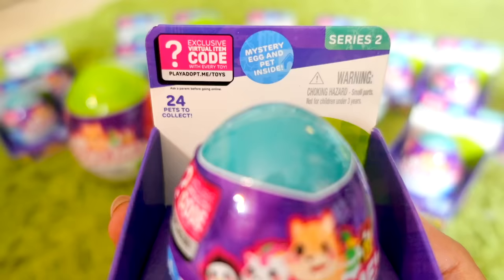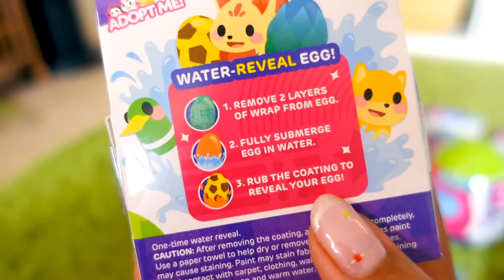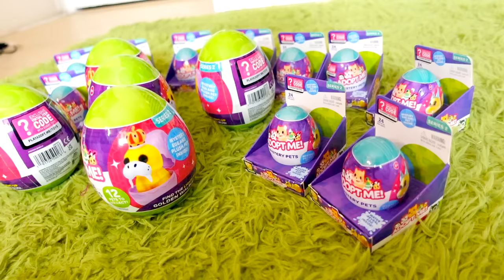The second type is the Water Reveal Egg. There are 24 little figures inside, but the trick is we have to put them in water to see what kind of egg it is, and then we'll see what kind of pet it is. Since this is series two, these are all brand new pets we've never before seen on this channel. Tap the like button if you're ready and let's go!